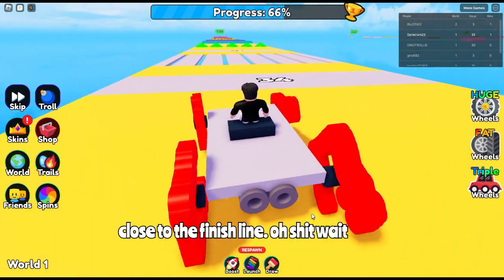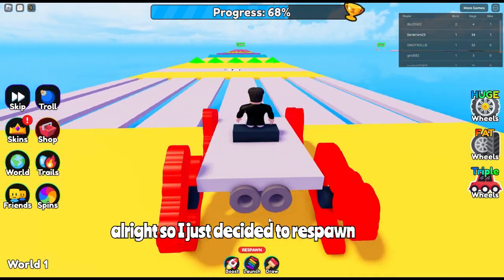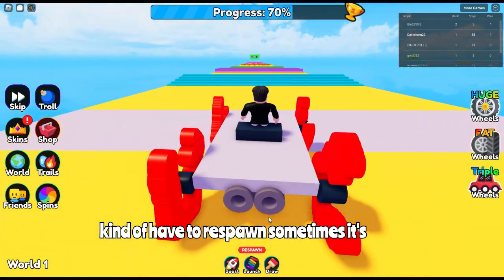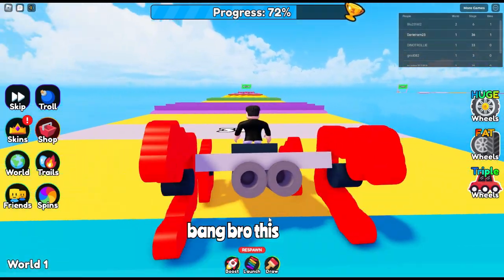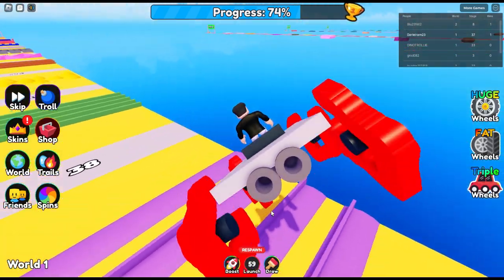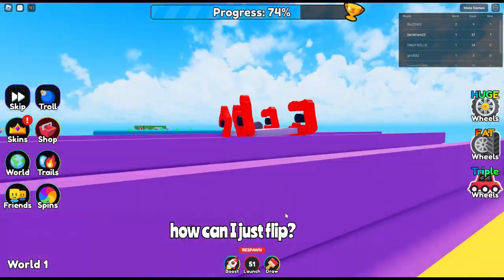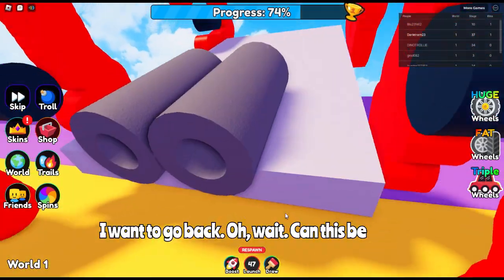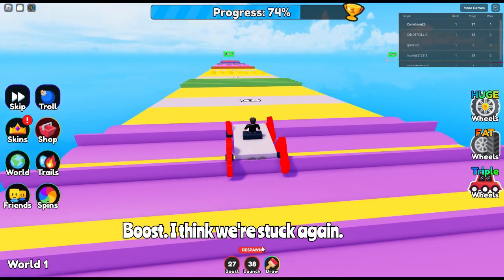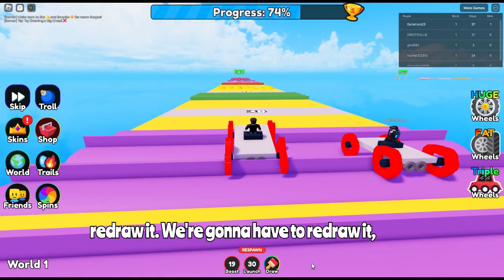We're so close to the finish line — wait, we're stuck! We're gonna have to respawn. All right guys, I just decided to respawn — we don't talk about that. I'll go through here, bang bang. This thing is literally indestructible right now! Come on, launch — we're flipping! Can we flip over that? Wait, can flipping be a strategy to go forward? Three two one boost — I think we're stuck again. We're gonna have to redraw — hold up.